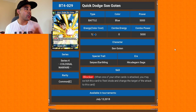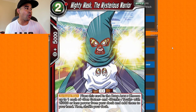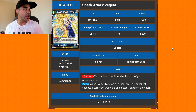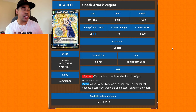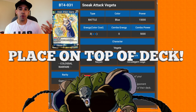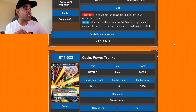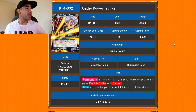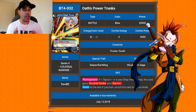We got some Gohan — when he was at college with Videl — just a vanilla quick dodge. Son Gohan is a blocker; a better Gohan option if you're doing the Mighty Mask build. Then we got Sneak Attack Vegeta — barrier — when this card attacks the leader, your opponent chooses one card in their hand and places it on top of their deck. Combine this with the Hero Dead Ground leader: attack with the leader, put one card back, attack with Vegeta, put one card back — that combination is brutal.